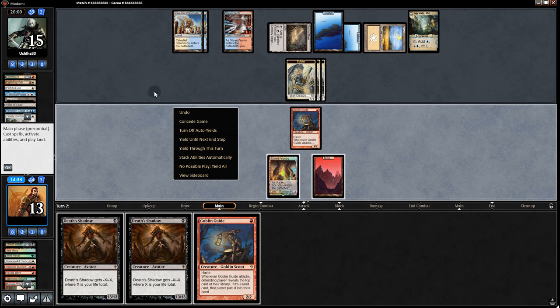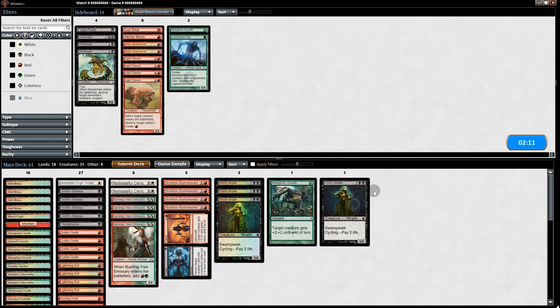Going into game 3, we'll be a bit more aggressive — putting in one more Street Wraith and taking out a Forge Tender. We're going to risk it and say they don't have any board wipes, though they probably do.